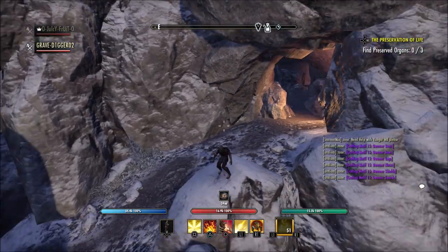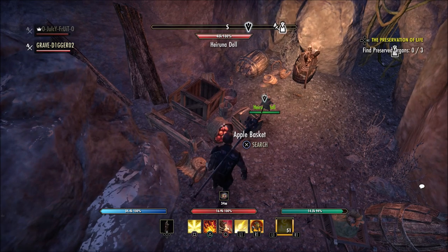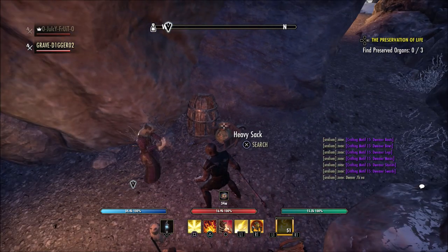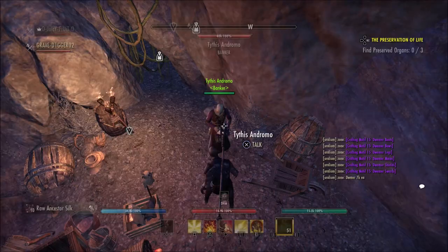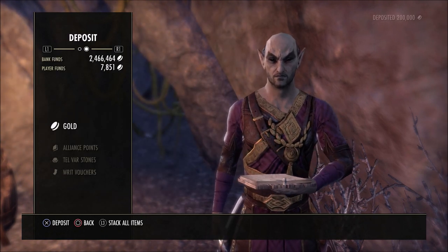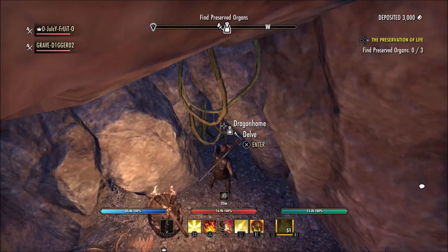The public test server is available for PC and Mac. If you'd like to check out the DLC and update before it goes live, open your ESO launcher, navigate to the settings menu, and select the 'Show Public Test Server' button. Once available, download the PTS client and you'll be able to play while the PTS is up. This DLC expands your Dark Heart of Skyrim adventure with two incredible new dungeons that drive the epic narrative of this year.